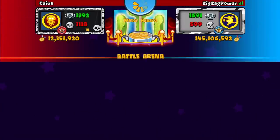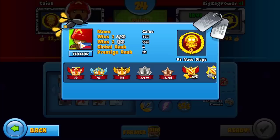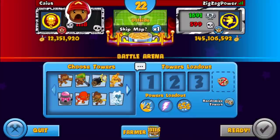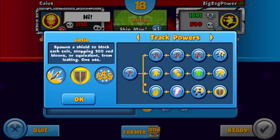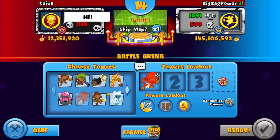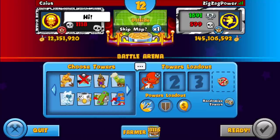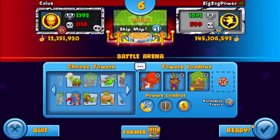Our first opponent is Kai. By the way, if you end up liking this video please consider subscribing — I'd really appreciate it — and smash that like button. This guy is Club Rank 4, interesting. I'm going Damage Boost, Shield, Rubber Gold, and Ninja, Wizard, Farm — exactly what my last opponent ran.